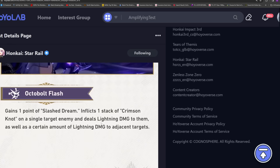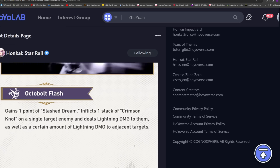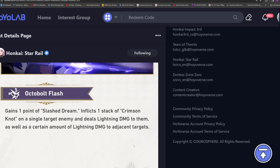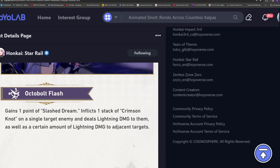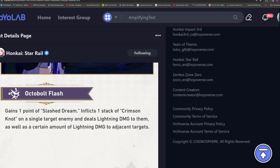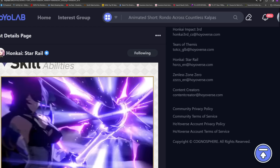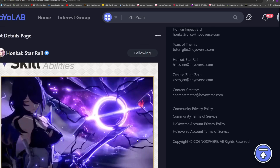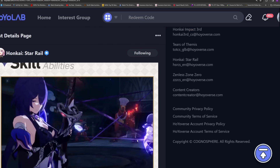Her skill: she gains one point of Slash Dream, inflicts one stack of Crimson Knot on a single target enemy, deals lightning damage to them, plus a certain amount of lightning damage to the adjacent targets — so it's a blast damage effect hitting up to three enemies. The one you're targeting gets the Slash Dream and Crimson Knot stacks, and adjacent targets take reduced damage. And her skill animation looks like Seele's ultimate. Imagine she's this powerful and on top of that her skill animation is power creeping Seele's ultimate animation. That's insane.